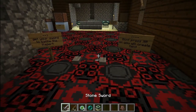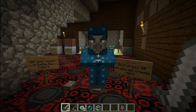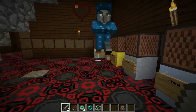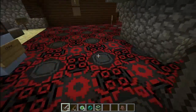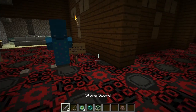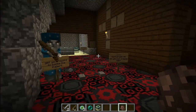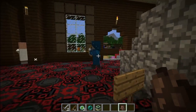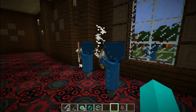We also got a new mob — the Illusioner. You don't get anything if you kill him, which is really sad, only XP. What it does is give you blindness and it shoots you with arrows. Right now it's still glitchy, but when it's working well, it duplicates itself.